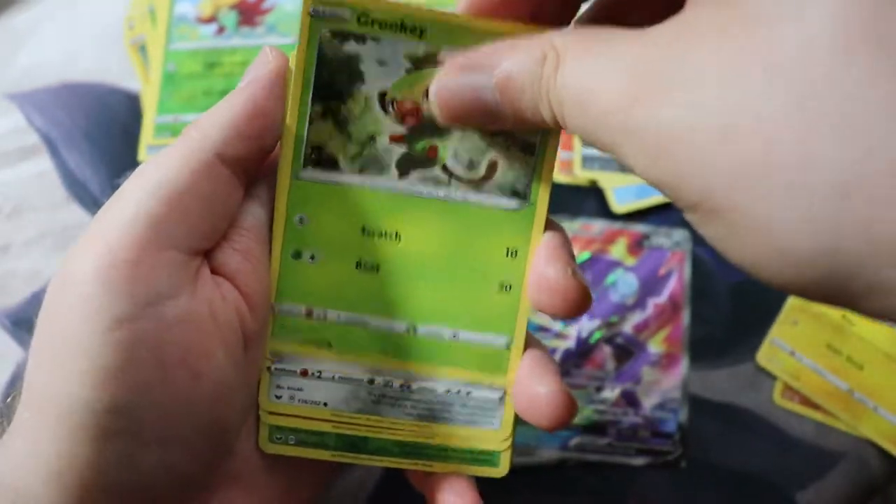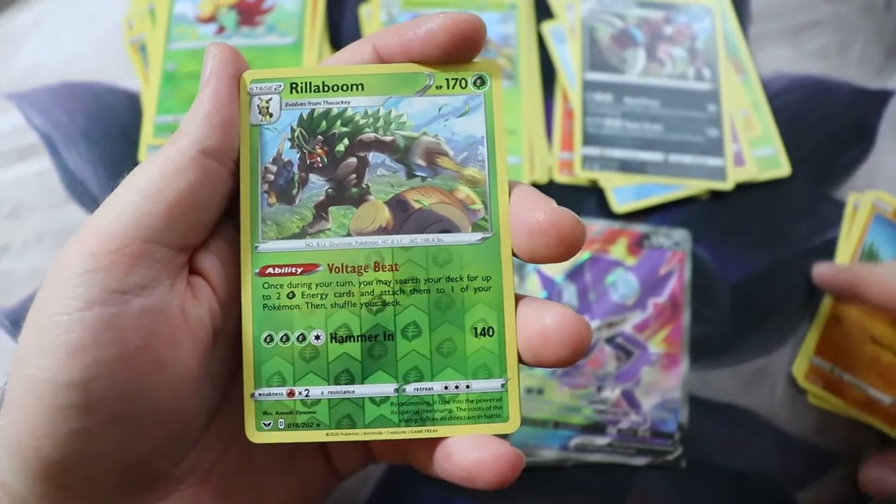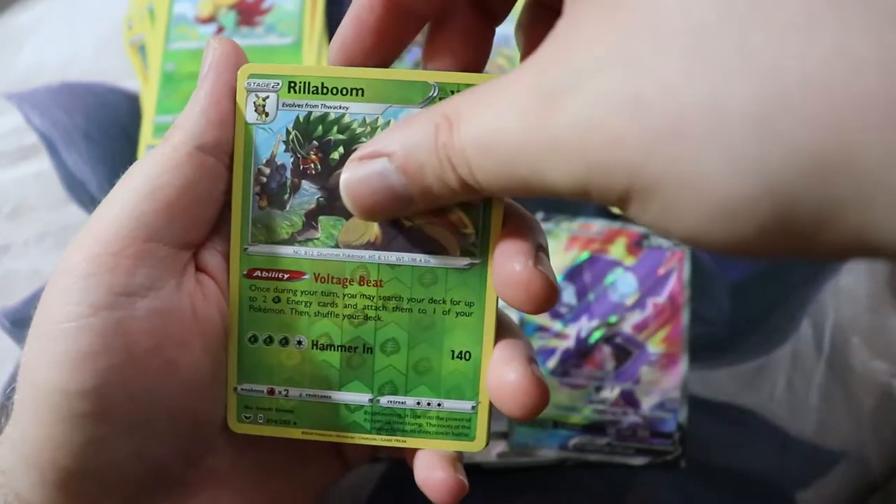We also got the Foil Marnie, as well as two other Foil Professor's Researches — we got the full gambit of research all of the time. Very interesting box. If you all liked the video, leave a like, comment, please subscribe, share this video with your friends — let's make this channel the best it can possibly be. I'll see you next time for a lot more Pokémon unboxings. Our search for the Full Art Marnie continues. See y'all later, bye!